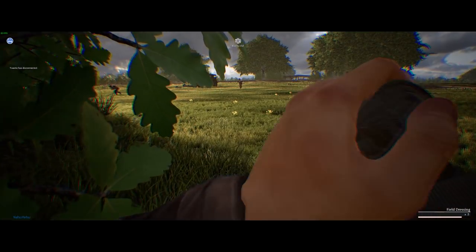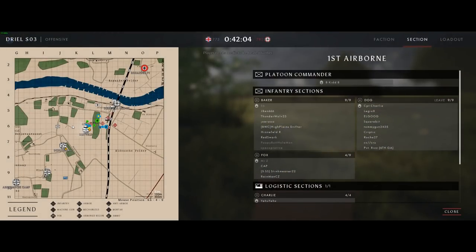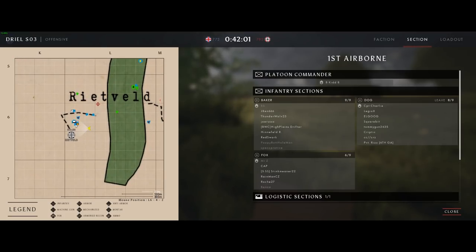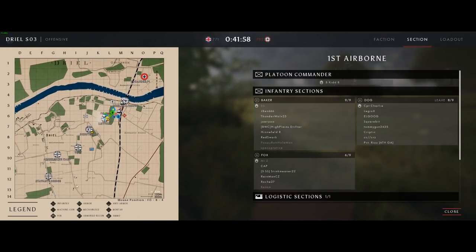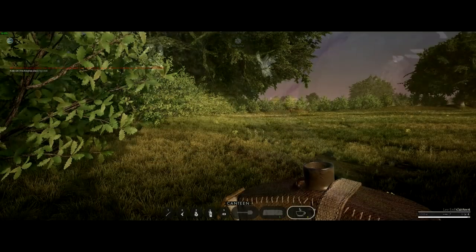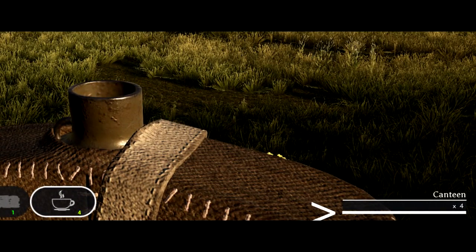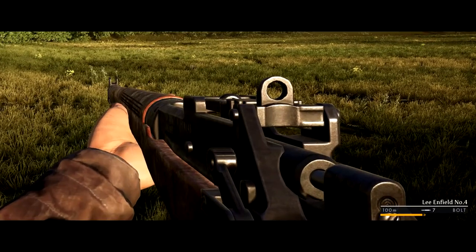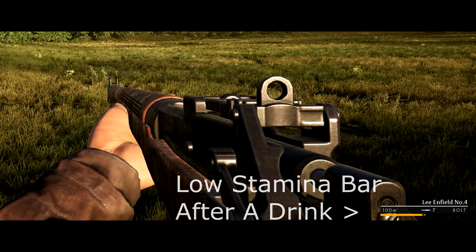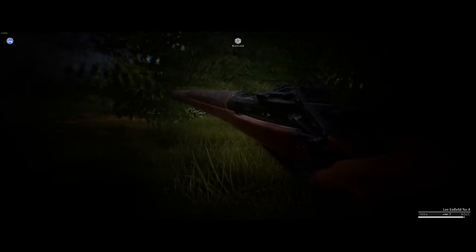When you need to bandage, scroll to your bandage using the mouse wheel or use the number key. To apply bandages to yourself use right-click; to apply them to someone else use left-click. You'll also notice in your inventory you have a canteen, which replenishes your stamina — when stamina is low it makes aiming much more difficult and increases gun sway. To use your canteen, scroll to it and left-click to take a drink; hold down the left-click button until the animation finishes. Here's also a look at how the suppressing fire mechanic works — besides scaring the hell out of you, it makes aiming very difficult.